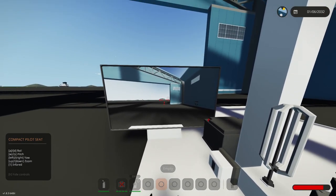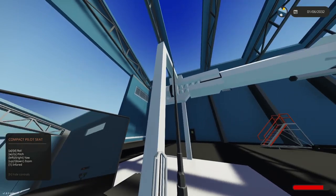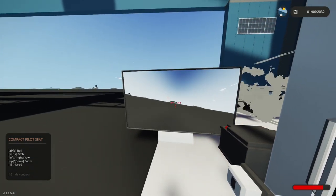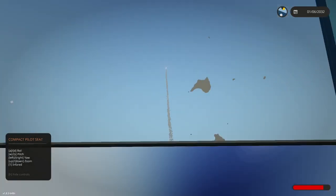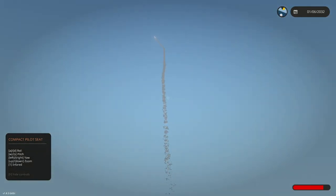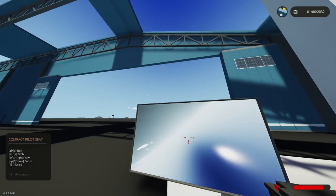The controls are in the left corner. Let's give this a shot — let's launch it. Look at that, you can kinda actually see the missile. Let me steer a bit. Oh yeah, look at that — isn't that cool?